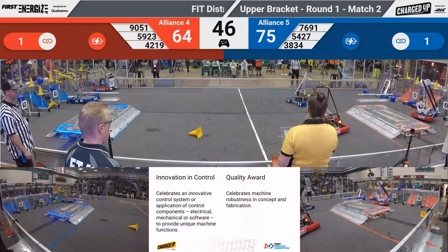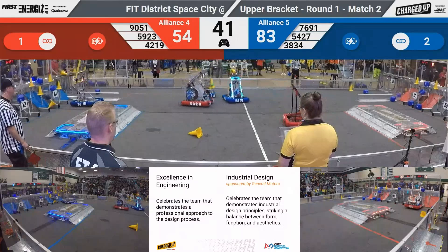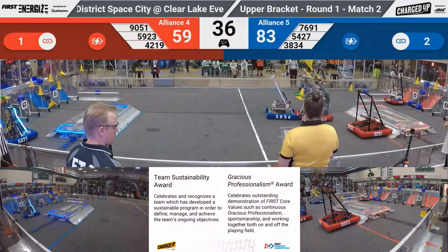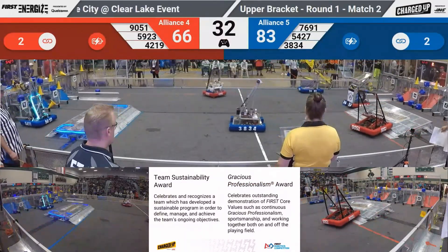Steel Talons across the floor grabbing a cone, and back they go for the blue alliance. Here comes 42-19 red, up high with a cube, completing that and pushing that cube back into the low zone.